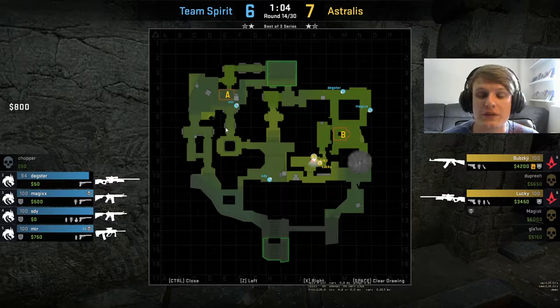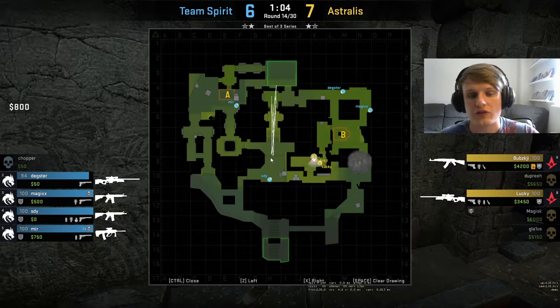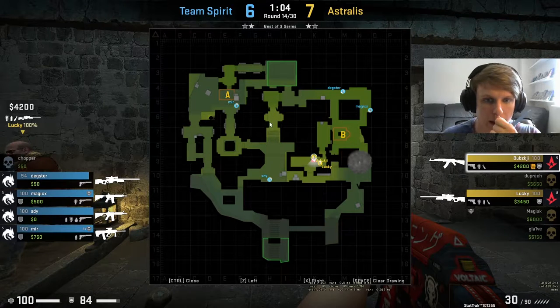What Team Spirit did with the time while Bubsky and Lucky were grouping up in Cheetah and Cave for the execute is they got information. Mir was sat in cube watching top mid the whole time, and he's gotten two kills from cube during the round. Mir knows that nobody has passed through mid into house — he's been watching it all round, killed two people who tried to cross, and nobody else has crossed since. So Mir knows for a fact that there's nobody in this middle part of the map and nobody can be looking for a backstab around the CT spawn area.